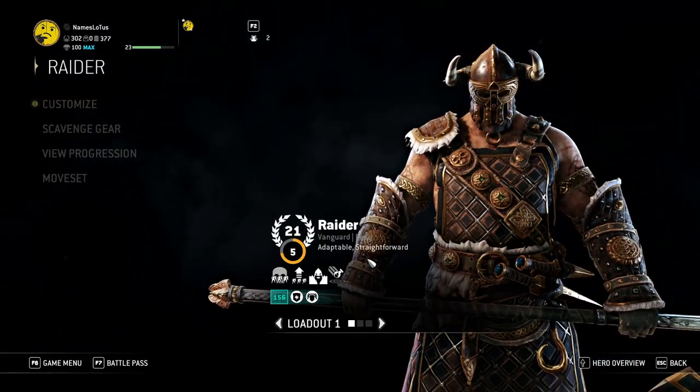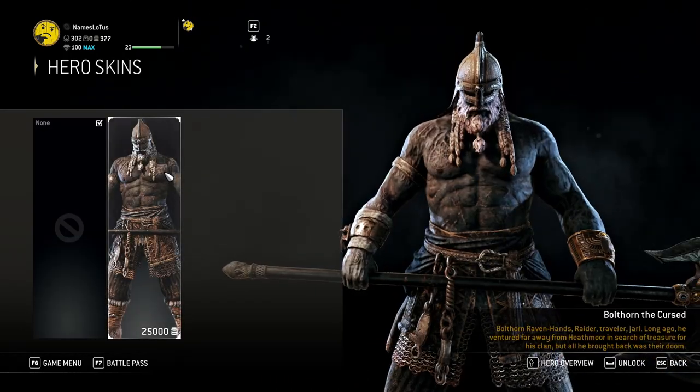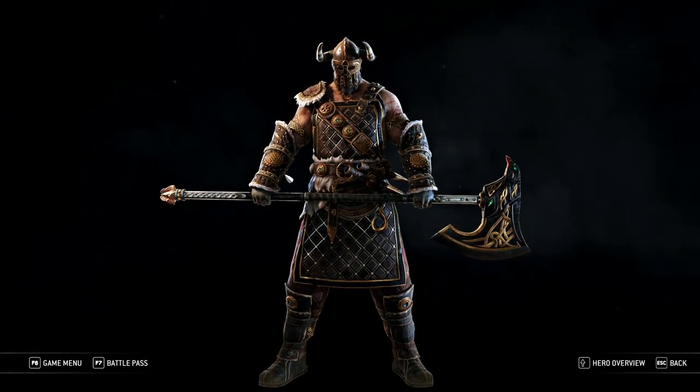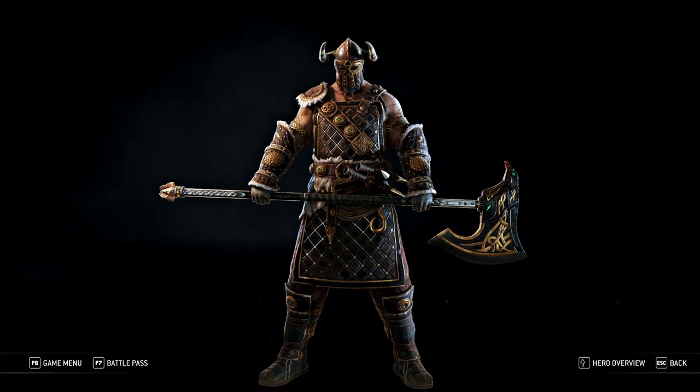Then next I got my Raider. I don't have the hero skin for him — I think it's okay, but I don't know if I'm going to drop 25,000 steel on it if I ever get that far. I think this is the set — good on me. Just kind of got the same thing — black with the gold accent. It's pretty cool.